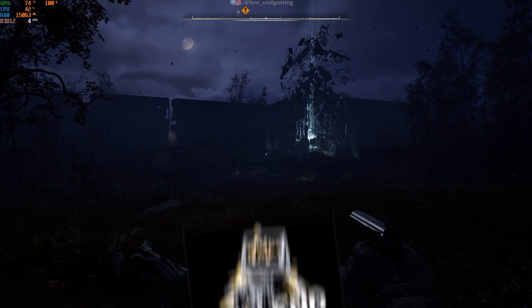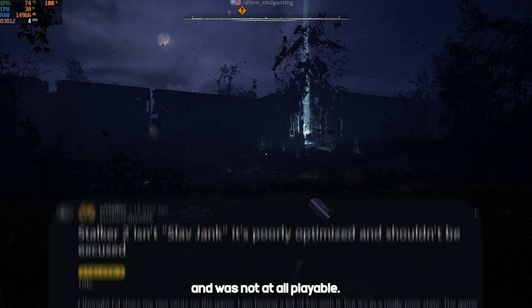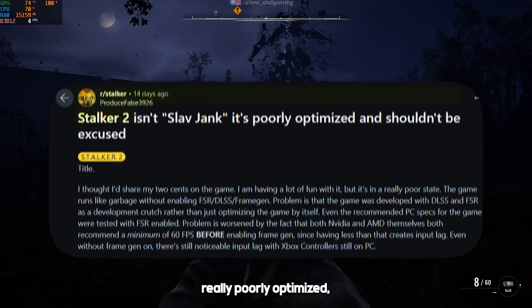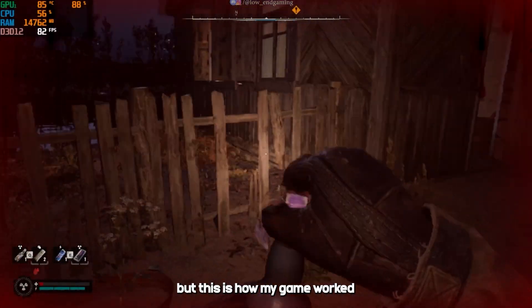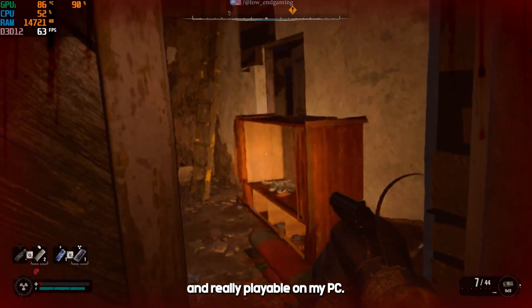This was how Stalker 2 was working on my PC before — it literally gave only 4 FPS and was not at all playable. The game is really poorly optimized. But this is how my game worked after doing the steps shown in this video: it gave a smooth 60 FPS and was really playable on my PC.